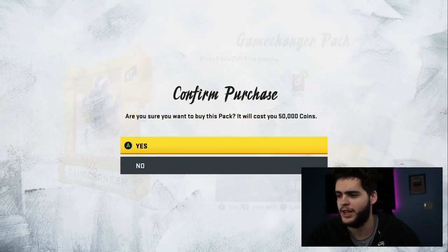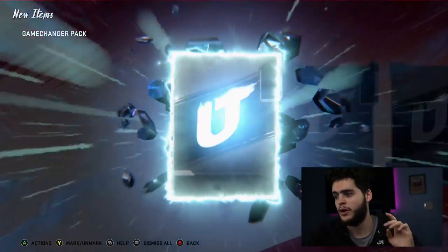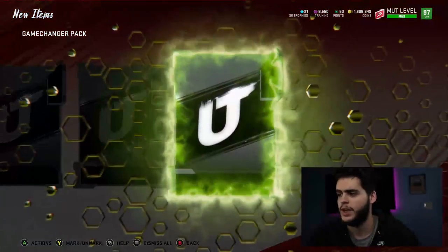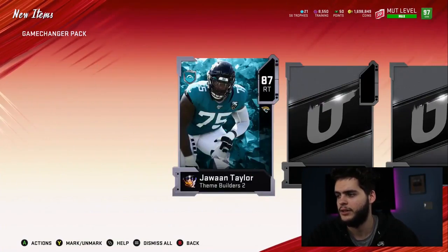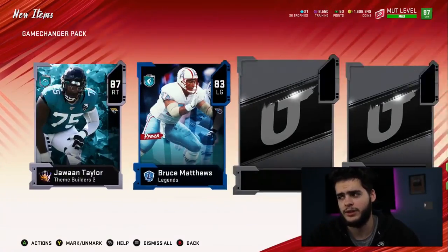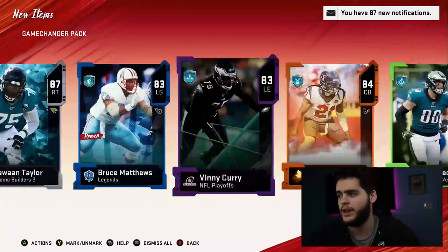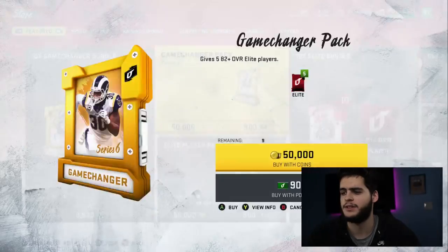Let's see if we can pull a golden ticket or a series Redux player. First part — we get an NFL 100, 87 Jawan Taylor. Not bad. We get a Team of the Week Dallas Goddard. Not good. A low legend, 83 Bruce Matthews. Not good. A playoff card, 83 Vinnie Curry. That pack sucked — one of those bad cornucopia packs.